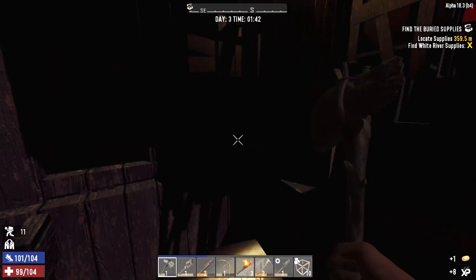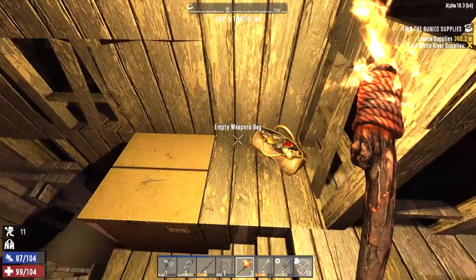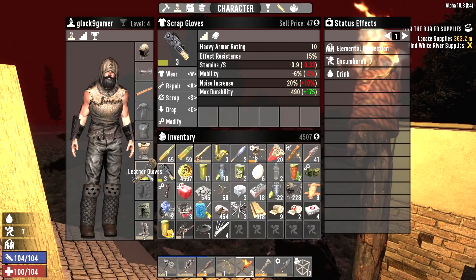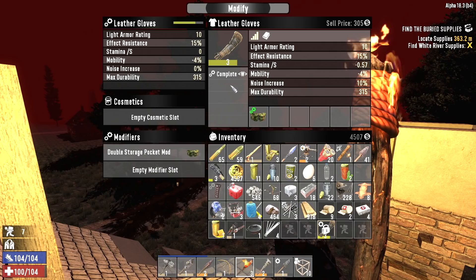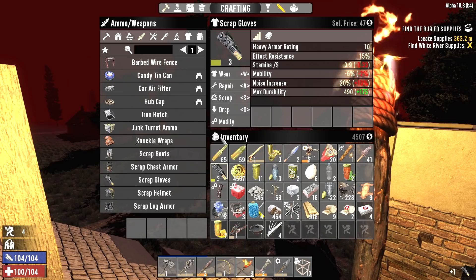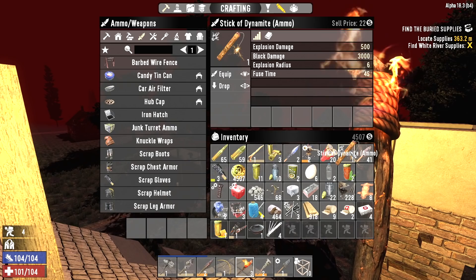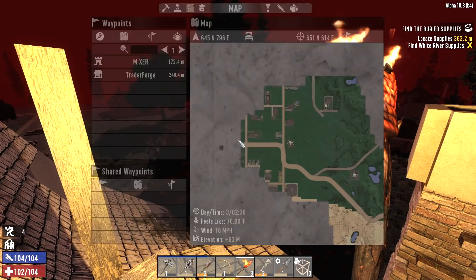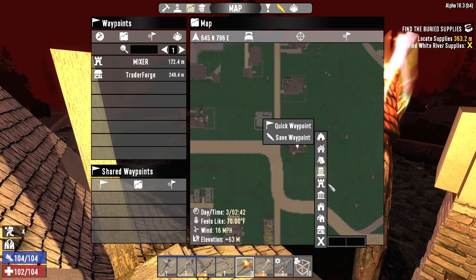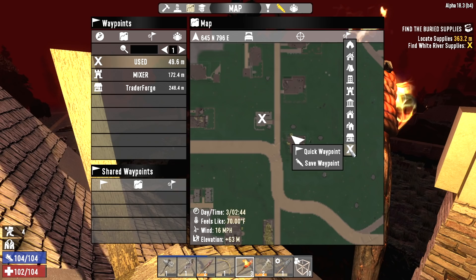All right, I think we're pretty much done here. We could give this house another once-over to make sure we got everything before morning. I'm going to put this pocket mod on the leather gloves and wear those because they're just as good as the scrap gloves except they're light armor so they won't slow me down as much. We'll sell the scrap gloves — they scrap to iron but we can get 47 coin for them. I forgot to do something — mark the POIs. This is the POI we held down in episode one, the mobile home, so we'll mark that with an X and write used. We'll mark this POI with an X and put used as well — this way we know we can't use these POIs anymore for the remainder of the series.